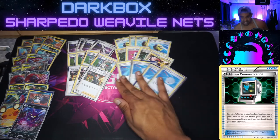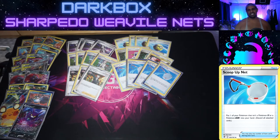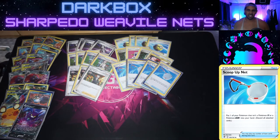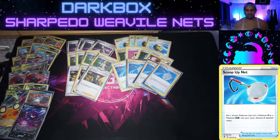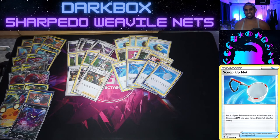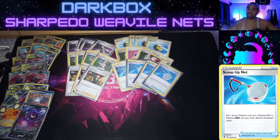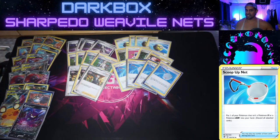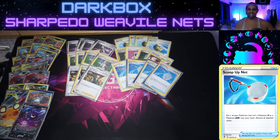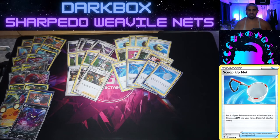What makes Sharpedo absolutely bonkers is Scoop Up Net. If you've got two Carvanha down, evolve a Sharpedo and get three energy out of your deck. Move the energies off, Scoop Up Net the Sharpedo, then evolve another Sharpedo and get another two energy — you've just attached five energy in total! I've played this deck and getting Pale Moon GX off is not too crazy. Scoop Up Net with Sharpedo is pretty silly. I wish I could fit a Jirachi in here just for math-fixing, to be honest.